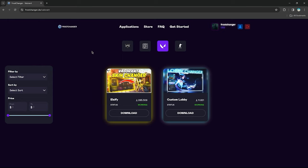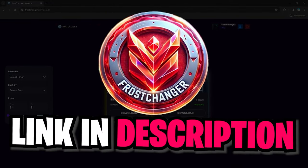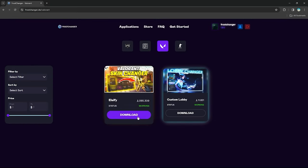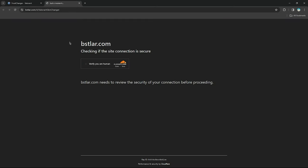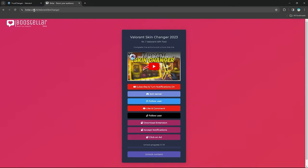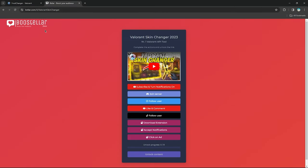If you don't want to watch ads or want special perks like changing unlimited amounts of skins, player cards, and other items, make sure to check out the store, which is also in the header. Now let's get started with the actual download process. Hit the download button for your application — in our case, Elsify. You'll get redirected to the Booster Lab page; make sure this matches and you don't get redirected to any wrong website.